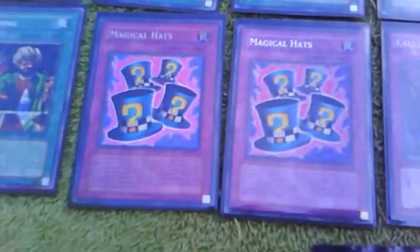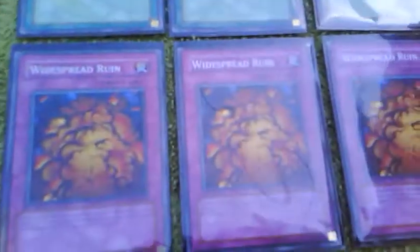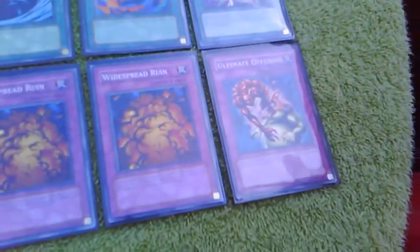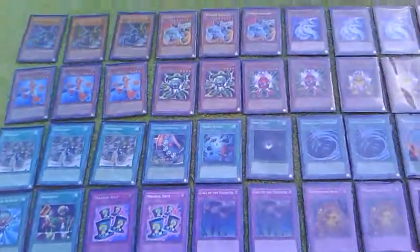Monster Reborn, Reasoning, two Magical Hats — they work really good with these three right here — two Call of the Haunted, three Widespread Ruin, and an Ultimate Offering. The only reason I'm running one is because this deck is already updated for the September 1st banlist.